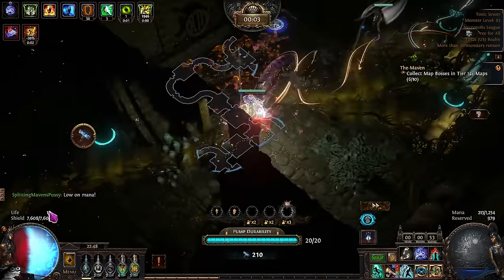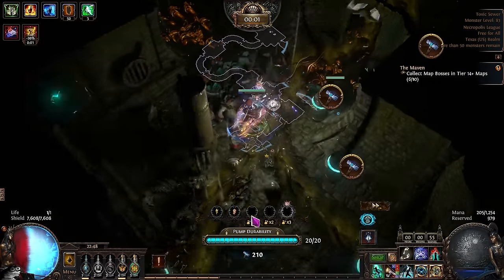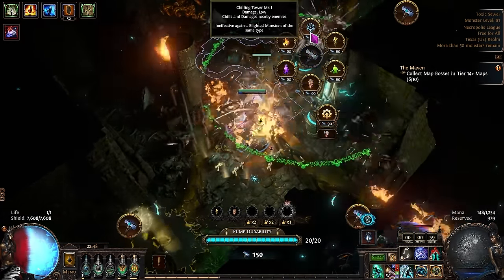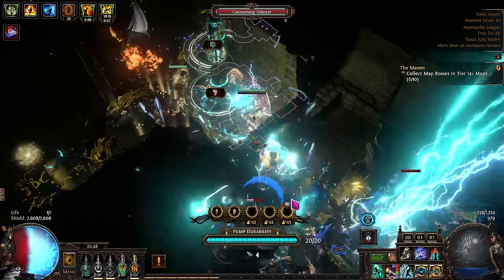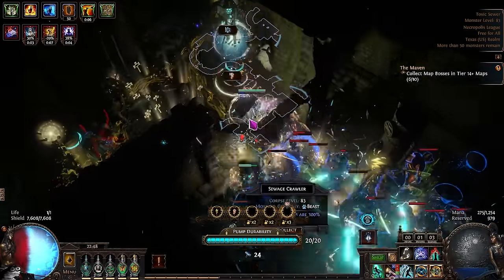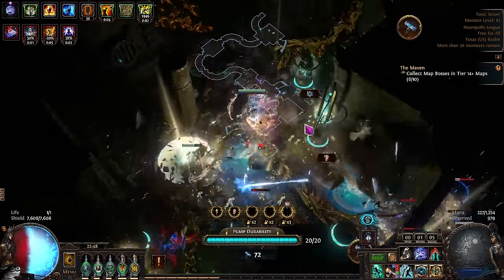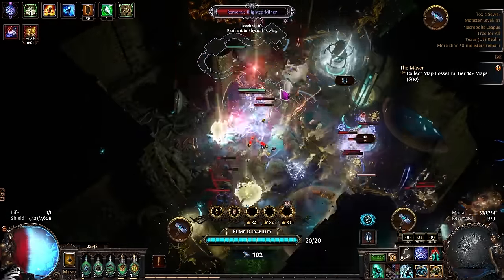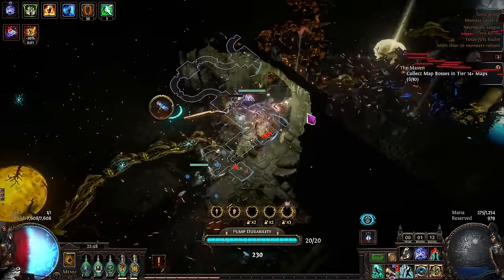Heist is amazing to add, just due to you being able to get a lot more free currency. Shrines are great because they make you tankier, faster, and do more damage. Map sustain is going to be important because we now have tier 17 maps in the game, which sell for a lot of money. And with map sustain, you're going to be able to over-sustain, meaning you don't need to buy maps and can actually sell maps to people for a little bit of additional profit.